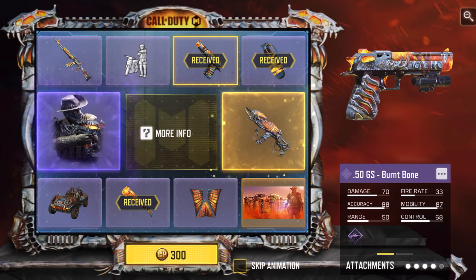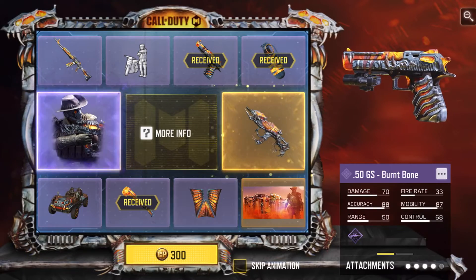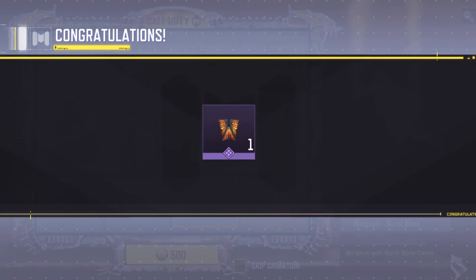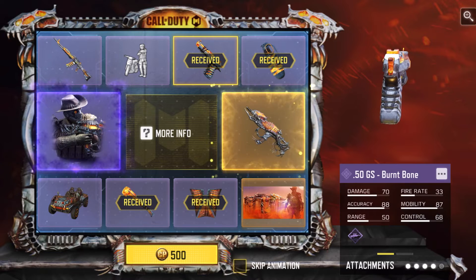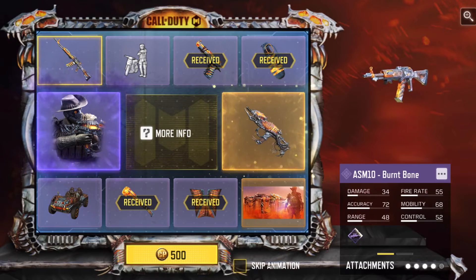Fourth pull, probably the last one. I figured I'd do a small opening for the draw. Wingsuit — garbage. Got the machete, got the 50GS, not bad. I'll take it for a little small opening here, but I definitely wanted the ASM10. The ASM10 would have been nice.